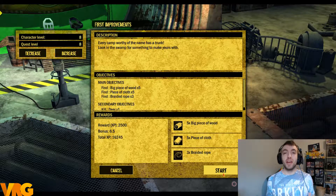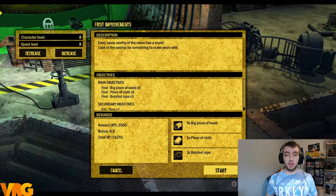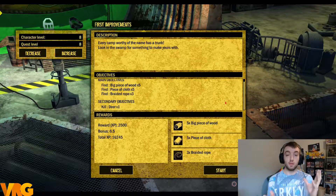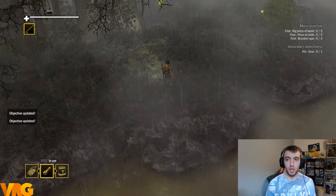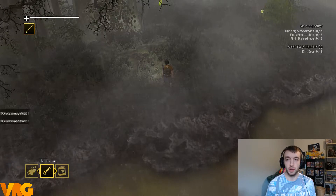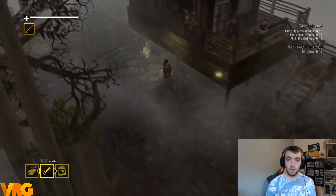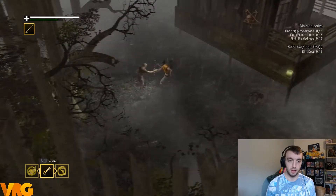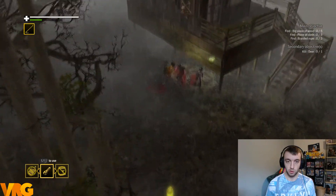Hey guys, welcome back, VideoX here. Today we're on How to Survive 2 and we're gonna be doing the mission 'First Improvements.' As always you've got the description and objectives — I'll scroll down so you can see them — and rewards. Feel free to pause if you need to take them in. The objectives are: find five big pieces of wood, five bits of cloth, and three braided bits of rope. The second objective is to kill a deer, which I'm not gonna do because those things are bloody fast, and there'll be no dying today.